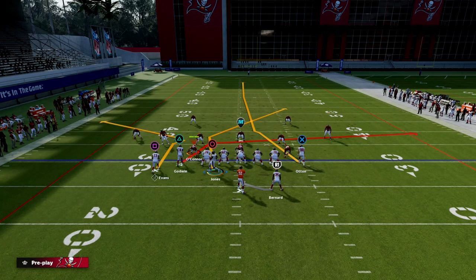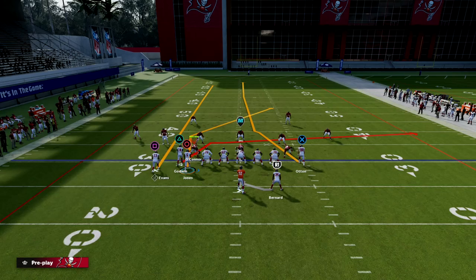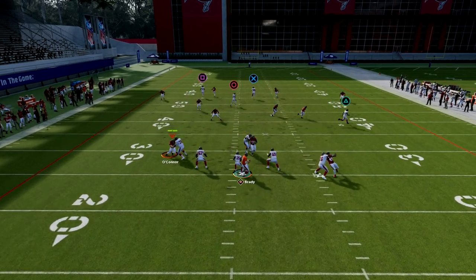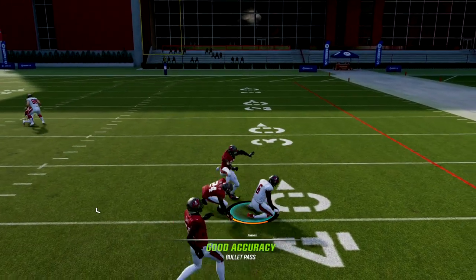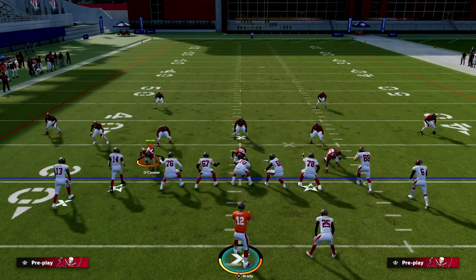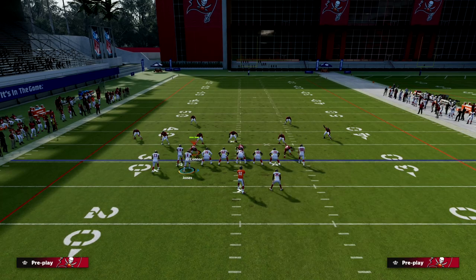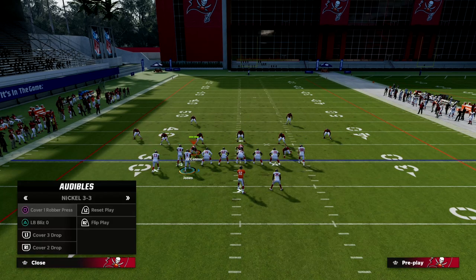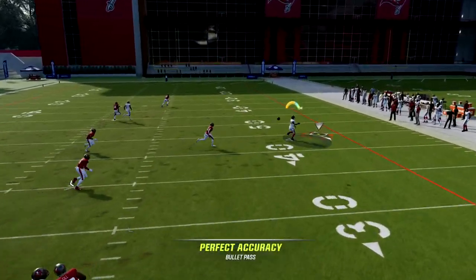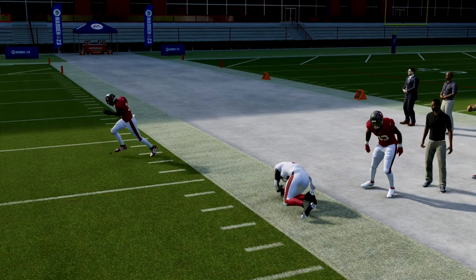This setup — almost like a double post from a bunch type configuration — isn't bad against zone either. You can see how that tight end route clears out zones really effectively. But if you're playing a man-coverage heavy opponent, you want to have something coming back the other way so they can't user everything. It's really a play you can do a lot of freestyling out of, and the beauty is that using motions makes it that much better.